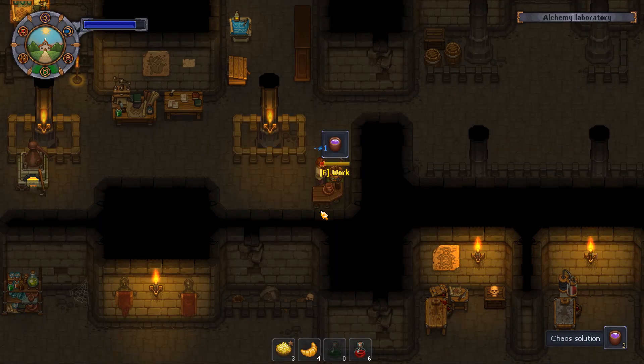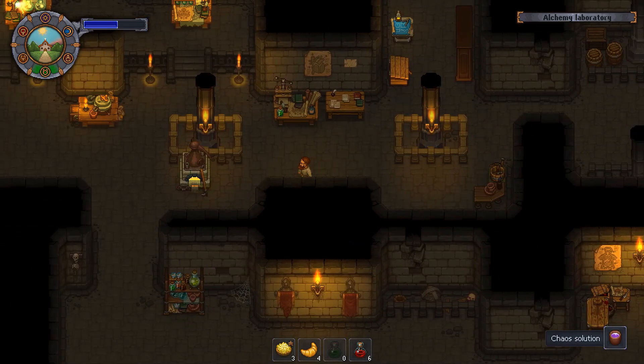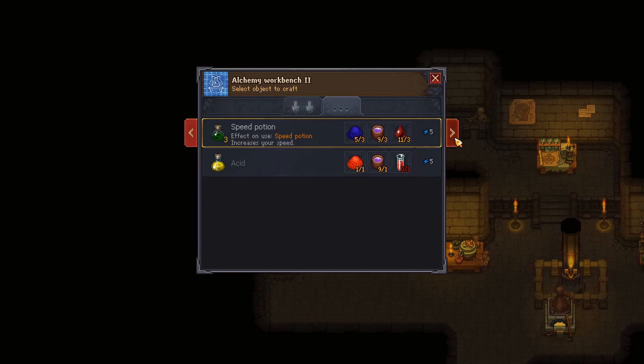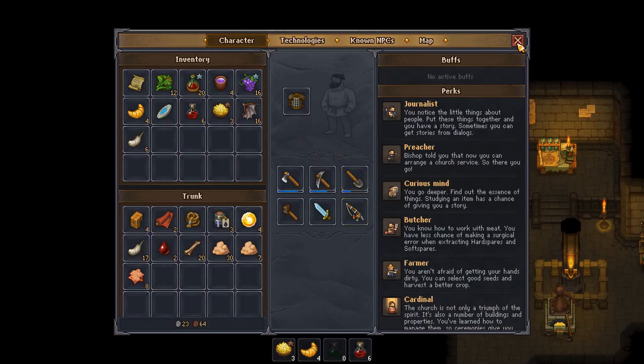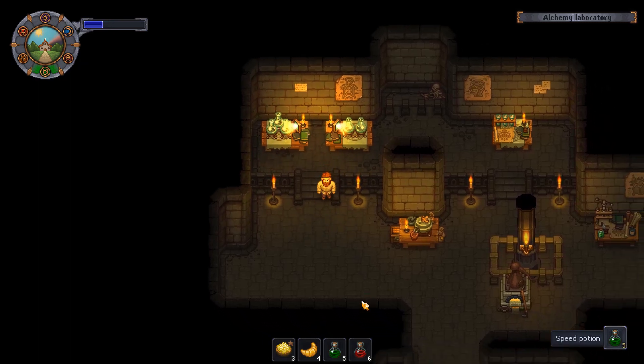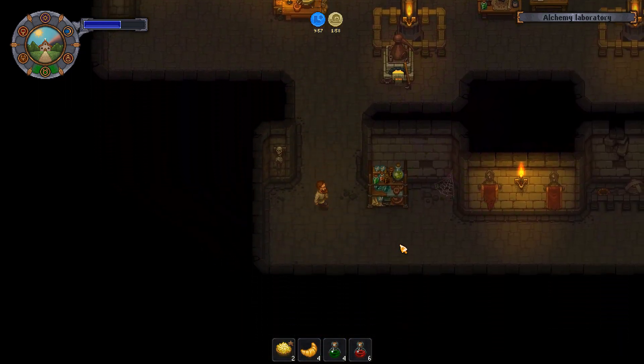Alright, so we'll make a few speed potions. There isn't really anything else to do with Snake right now — I don't think. I didn't even check with him, but I'm pretty sure we just need to get his church up to 20. Let me see if I can make anything. I've got some speed potions and I can increase the buff length.